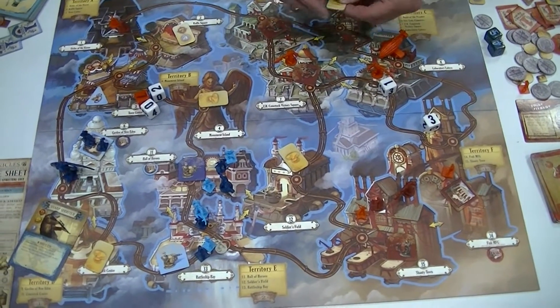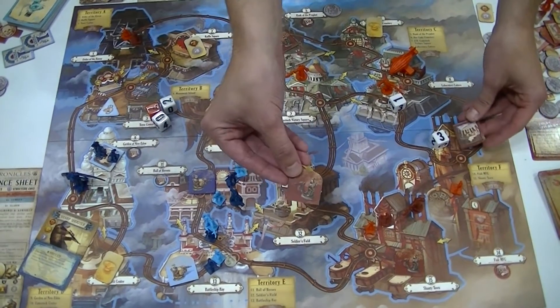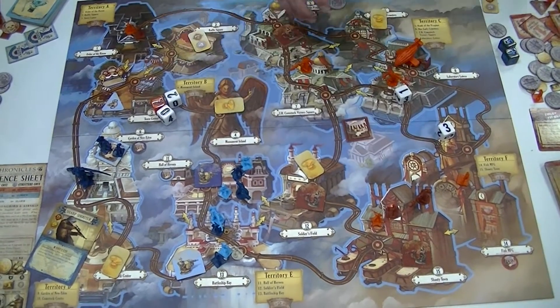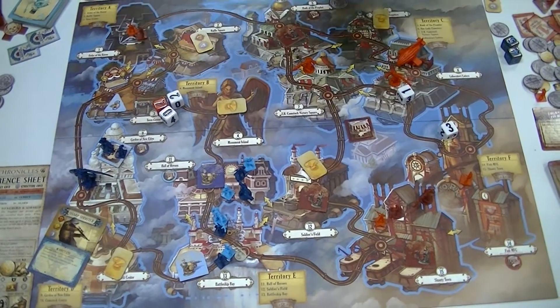In the game, we have different locations as well — different structures. These are turrets; you can build them in any location that you control. These are strongholds. And then these are alarms right here. They each do different things.